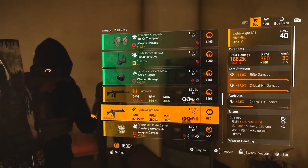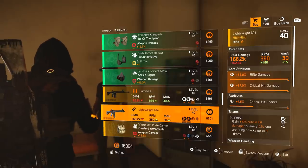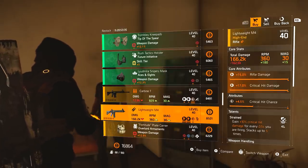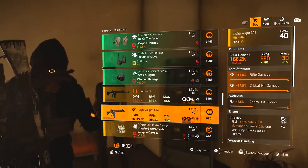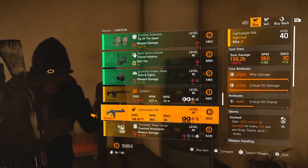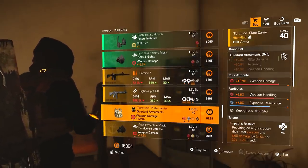Lightweight M4 with max rifle damage, max crit damage, and then crit chance with Strained. This is actually a good roll — you could run a rifle crit damage build and pull out some serious damage, and this would go a long way toward that. It's a shame the Lightweight M4 generally isn't a great rifle overall, but this could work out. If you're in need of max rifle damage or max crit damage on rifles for your recal library, this is worth picking up.